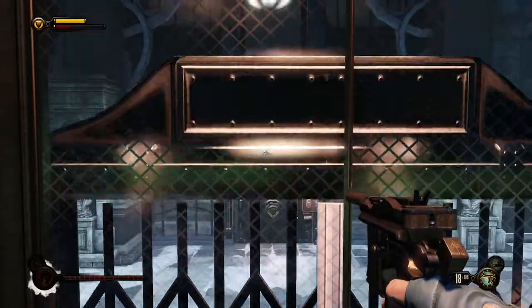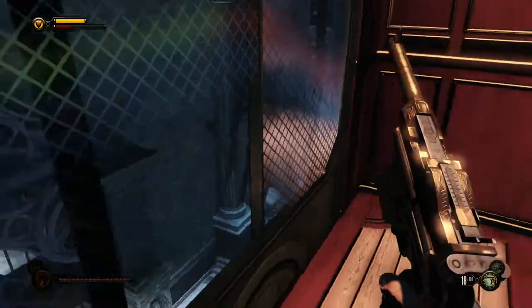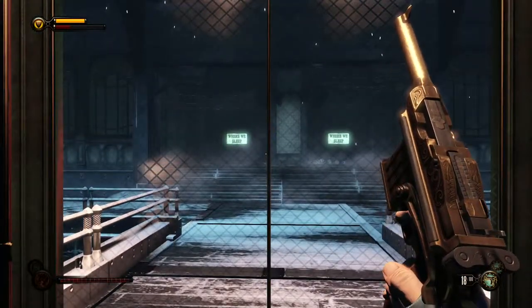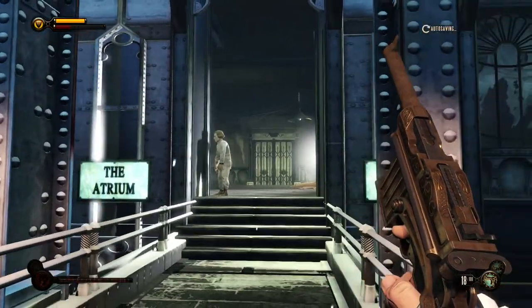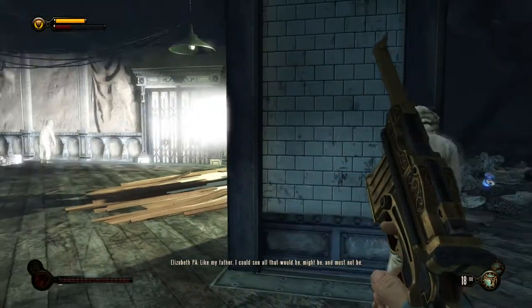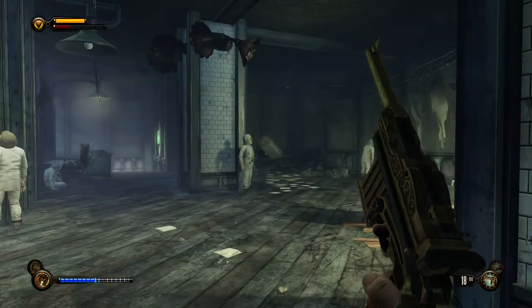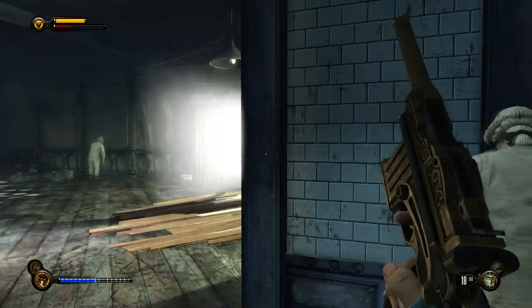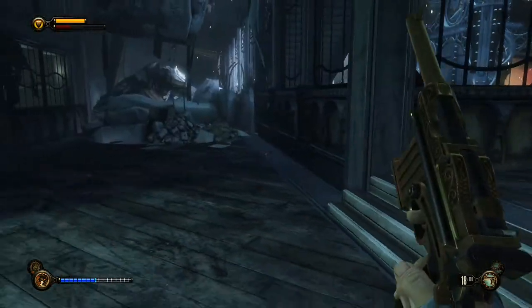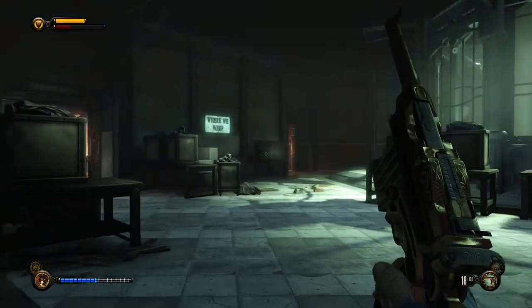We need to get to the warden's office. We don't know who the warden is or what his authority is in Columbia. There are a lot of statues of Elizabeth here — she's worshipped — so why would they try to hurt her? We're completely reliant on weapons because we don't have any salts left. There's another Boy of Silence; I'm just going to try and get out of here. We still hear the Elizabeth propaganda on the intercom.